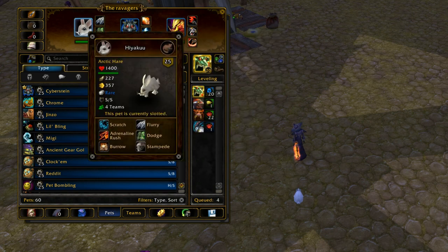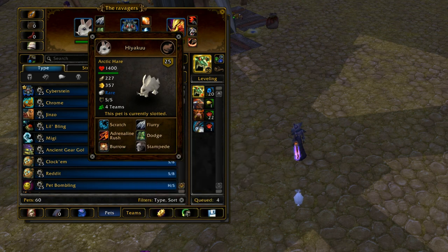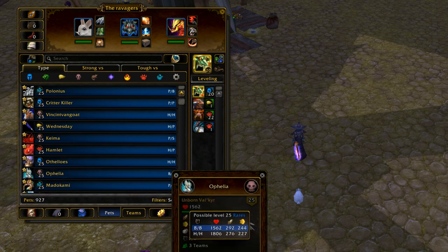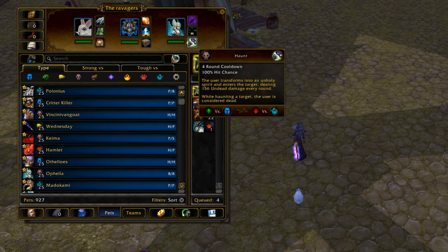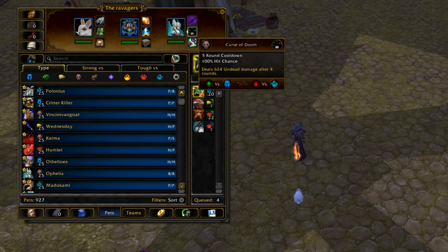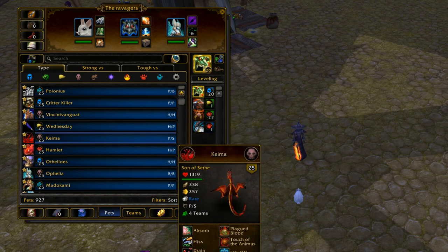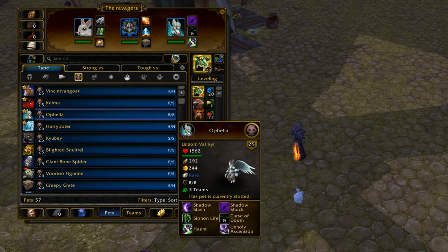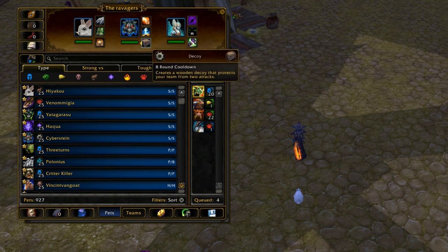That's kind of what separates the Arctic Hare from the rest of the pets — in addition to having two abilities that dodge. Being able to dodge two of your opponent's abilities is really good. Say you want to dodge the Unborn Val'kyr's Haunt or Curse of Doom — you can. You can use dodge, flurry a turn, then use burrow to dodge Haunt. If both of those abilities get dodged, since they have long cooldowns, that really screws the Val'kyr over. So Arctic Hare is really good at taking out Val'kyrs, and Val'kyrs are really popular in PvP. Plus, he has the type advantage — Beast type is really good against Undead — and so many undead pets are strong in PvP, which is what makes Arctic Hare so good.